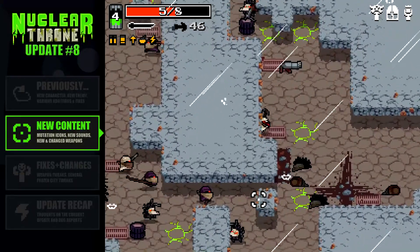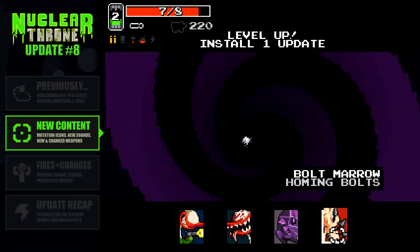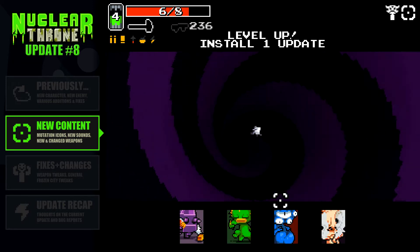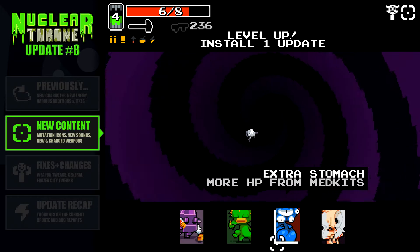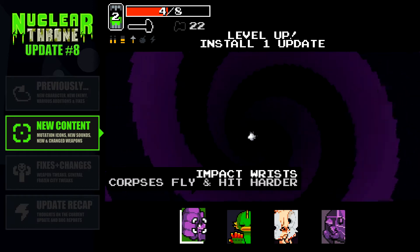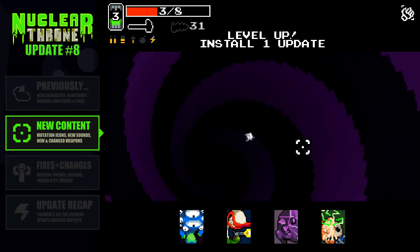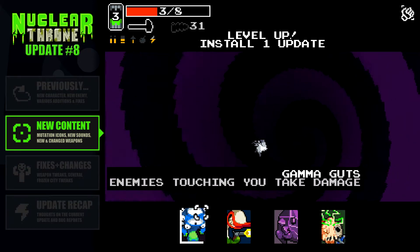One of the more easily recognizable updates this week was that we finally have icons for every mutation so far added to the game. So we no longer have those little cute doodles — we have full-fledged, fully colored, beautiful icons showing you a visual representation of what that mutation does. I'm going to miss those little doodles, and they actually still appear in the top right. We now have nice, beautiful icons to go with our wonderful mutations. It's a very welcome change — it feels like we're finally fleshing out the areas that haven't been the focus thus far.